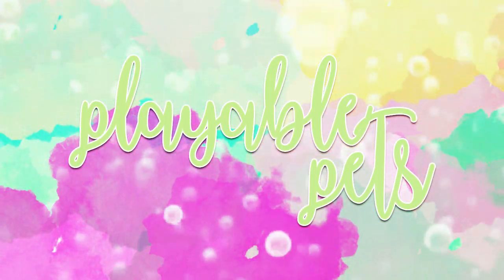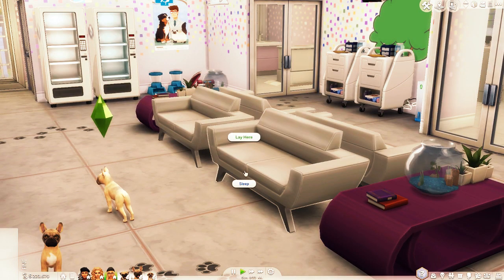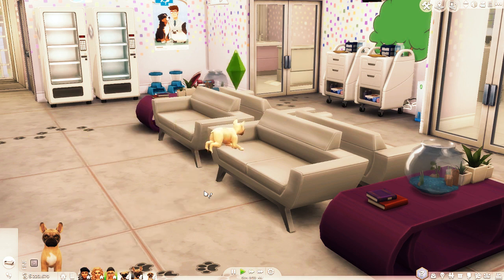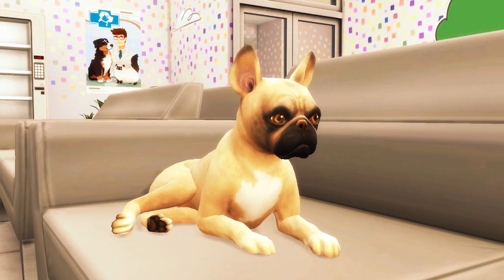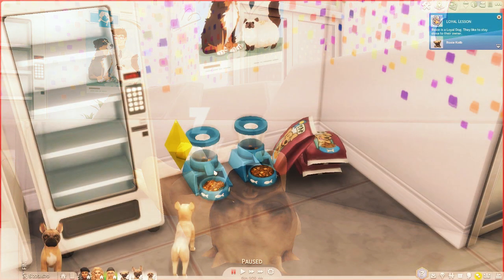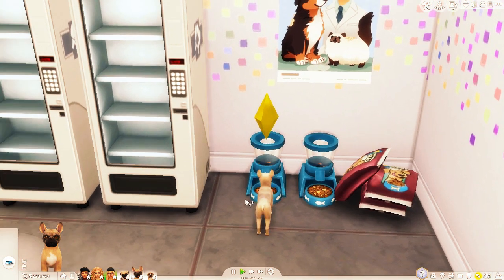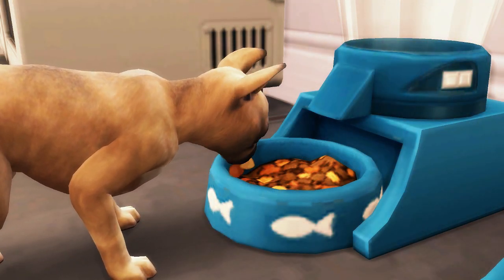A lot of these mods are going to do exactly what they say on the tin. The Playable Pets mod obviously allows you to control your pets. Personally I prefer not being in control of their lives, but getting the notification that your pet is starving when the food bowls are clearly full is kind of annoying, and this should fix it. Some people just genuinely like controlling their pets, and Andrew and Orange Mittens have released this mod. It actually just enables a script that was already in the game, which is weird.